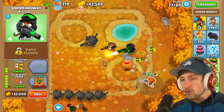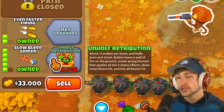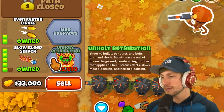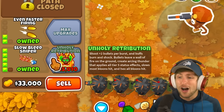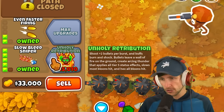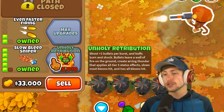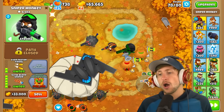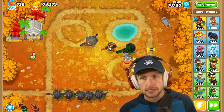And then Unholy Retribution, which is $115,000. Shoots plus 2 bullets per burst, so that's 5 bullets. And buffs Burn and Shock. Bullet leaves a wall of fire on the ground, creating Arcing Thunder that applies all Tier 5 status effects. Slows most Bloons hit and hexes all Bloon units. What an absolute madness of an upgrade and ability - absolutely insanely powerful.